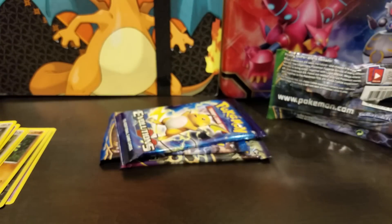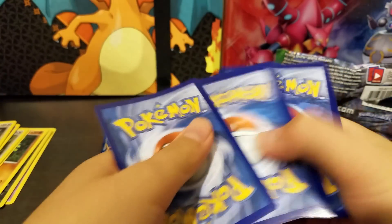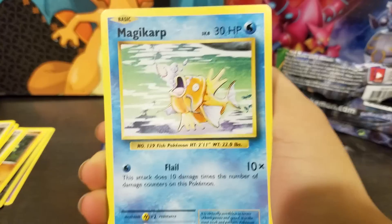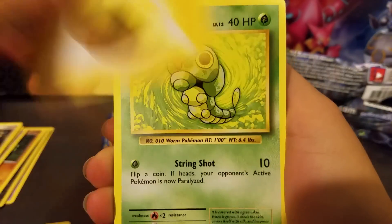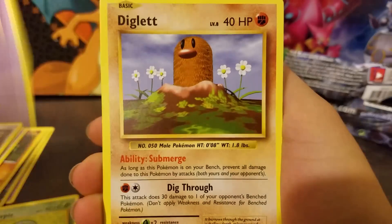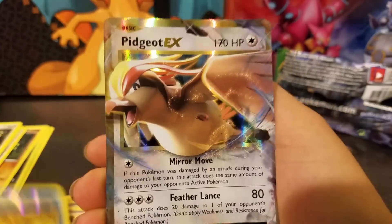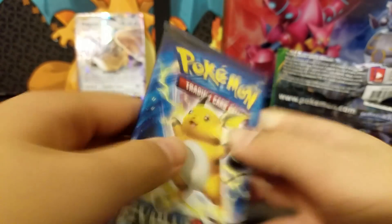So yeah, let's get into the pack. Hopefully I pull an EX, because I haven't pulled an EX for like so long and it's so sad. In this pack we get a Magikarp, Lightning Energy, Caterpie, Ghastly, Nigglet, Brock's Grid, Sobospring Link, Magmar, Stardew Reverse — ooh, Pidgeot EX! Kind of good I guess. I already have that card so not that happy, but still super awesome.